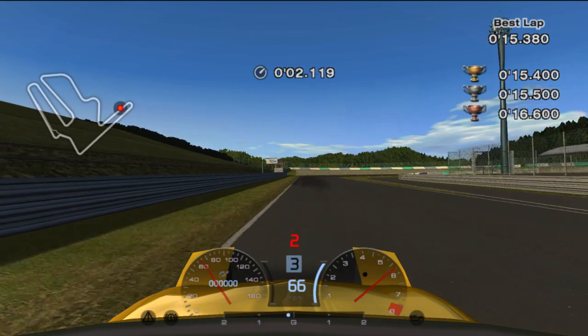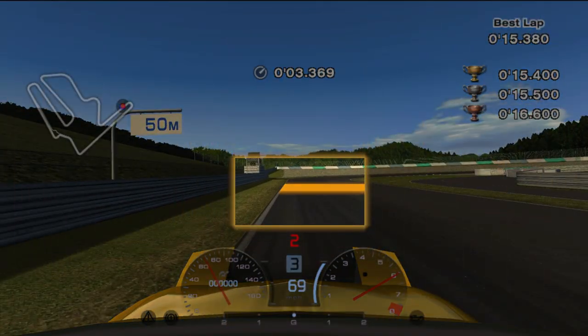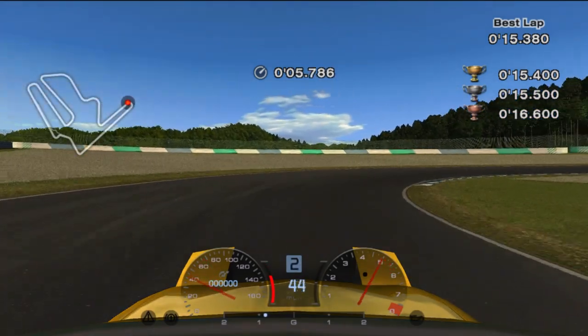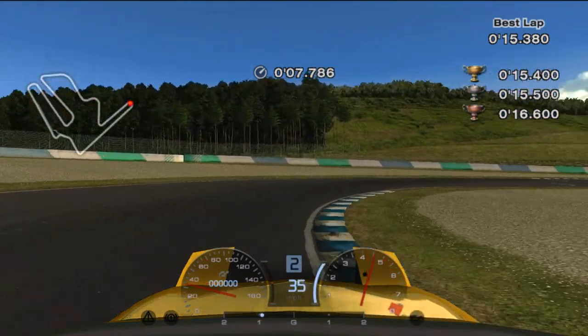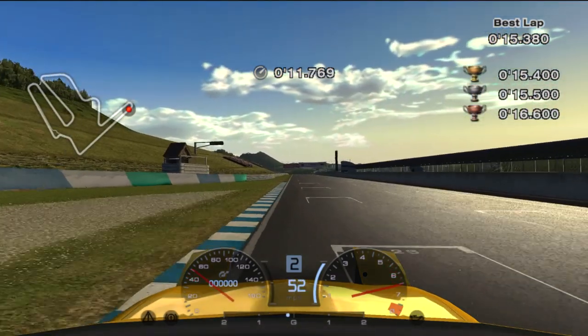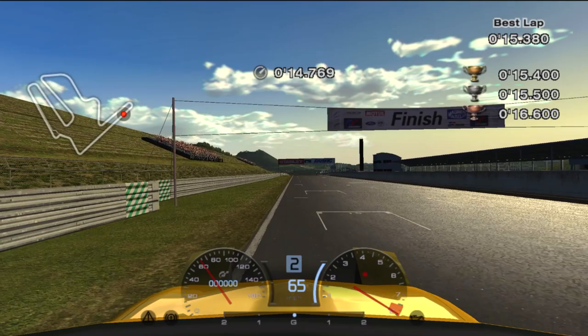B8 is going to test our slow in, fast out technique. Brake in between the 50 board and the entrance to the turn. When you're slow enough, get back on the power to hit a late apex, exiting as wide as possible to maximize your forward momentum. Staying in second gear here will actually maximize your speed more than upshifting to third.